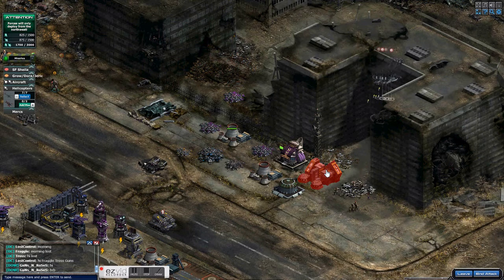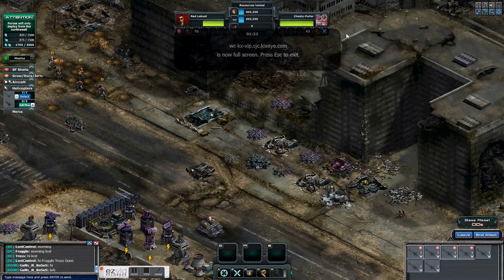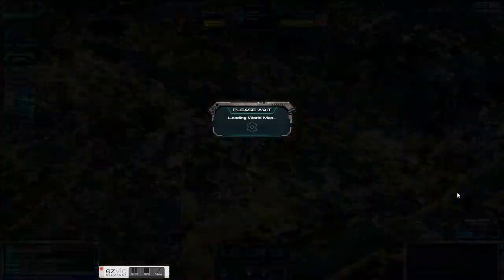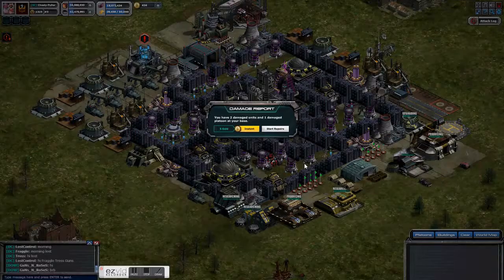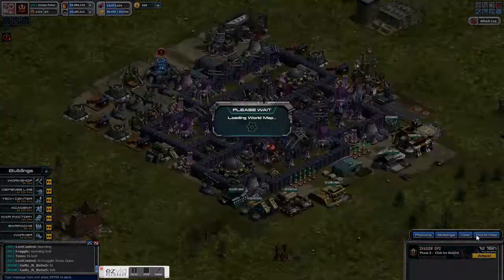You can keep your power plants here and use your Growler to distract, but the problem with using the Growler to distract is it brings out the Night Owls. So instead of that, I'm just going to use a Night Owl myself. Sometimes I take a little bit of damage there, but this time I got away pretty much scot-free.